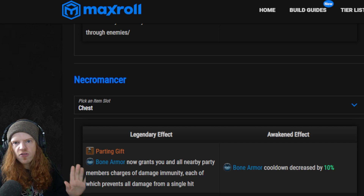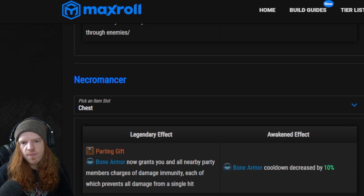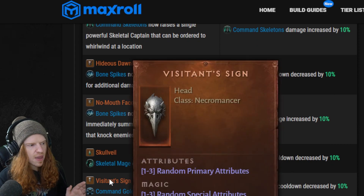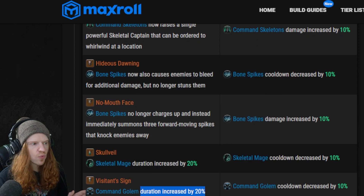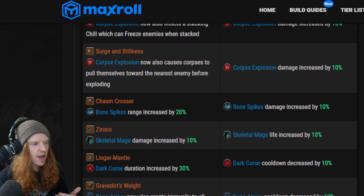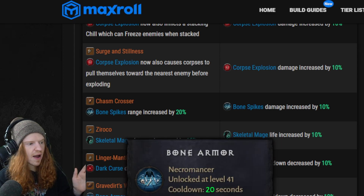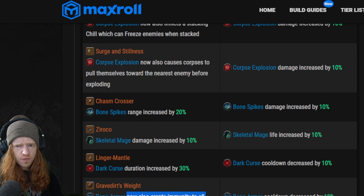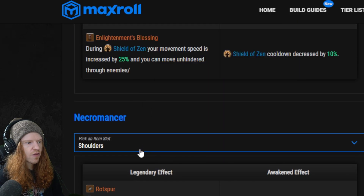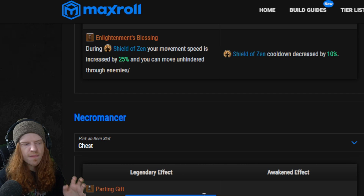Now this isn't a full build — this is just three of the items I think are going to be some of the most important legendary items to keep your eyes out for. For honorable mentions: if you are going that command golem build, maybe you want the Visitant Sign, which is going to increase the duration of command golem. And for the shoulders, this one pairs well with bone armor — it now grants immunity to all effects which knock you out of position. So if you have that shoulder plus the chest plate, you're immune to all damage and immune to being knocked out of position.